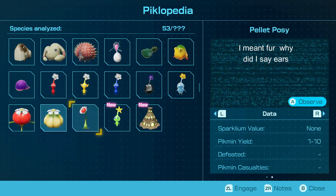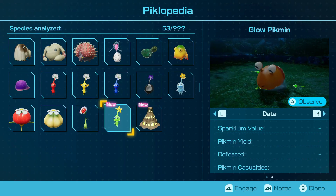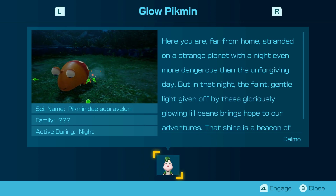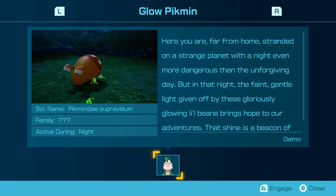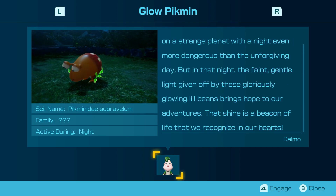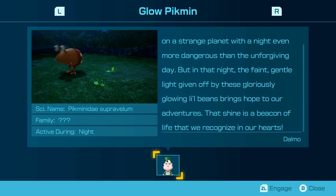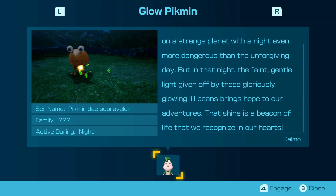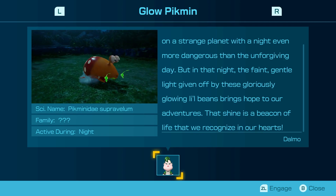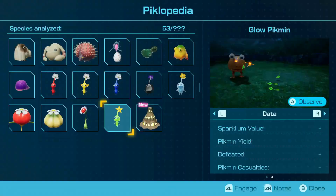Still can't get over the fact that the thing has ears and Glow Pikmin. I do want to check the notes on this. 'Here you are, far from home, stranded on a strange planet with a night even more dangerous than the unforgiving day. But in that night, the faint gentle lights given off by these glowing little beans brings hope to our adventures.' Okay, you don't actually tell me information.